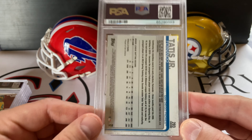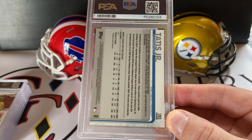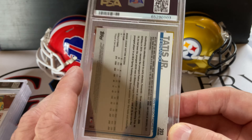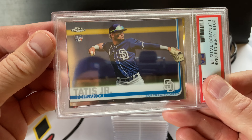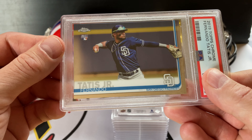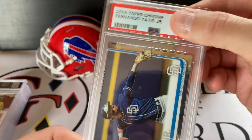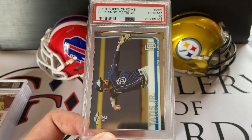I was late on this one too — I should have sent it in a long time ago. I'm not sure why I waited. Tatis is taking a beating price-wise as well, but I think I'll wait until he comes back before selling, especially to see if this is a 10. This is his 2019 Topps Chrome Fernando Tatis Jr. I'm not a huge baseball guy, but I know the name. Another 10 — beauty! All tens, one nine so far.